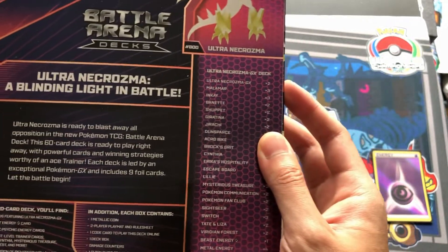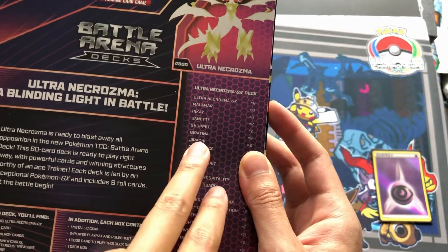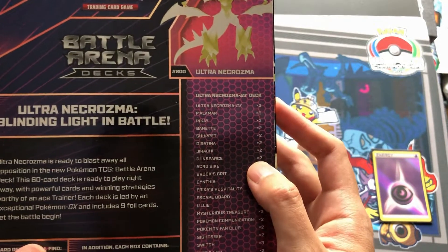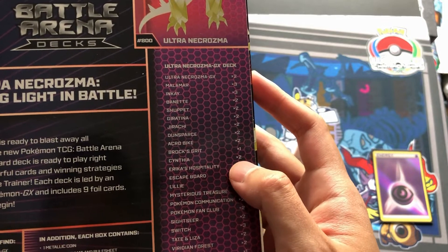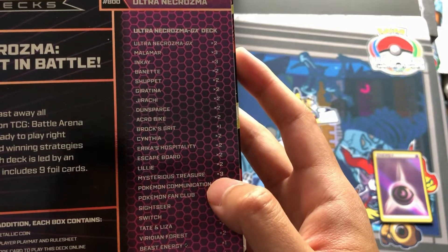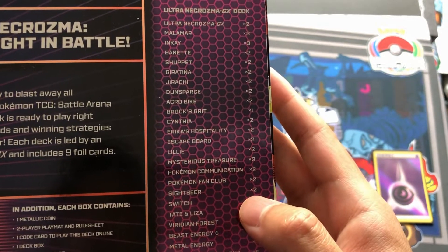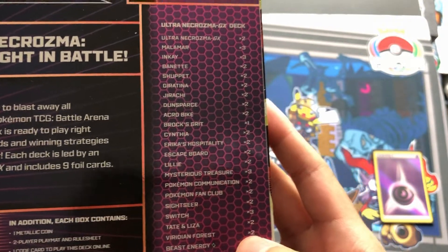Now this box comes for around 30 dollars. Before they announced that Jirachi was one of the reprint cards in here, it was like 20 bucks — then they jacked it up to like 30, probably 35. There are also two Duncebars, two Acro Bikes — Acro Bikes are big too — one Brock's Grit, two Cynthias, two Erica's Hospitality, two Escape Boards, two Lily's, three Mysterious Treasures — Mysterious Treasure was big.